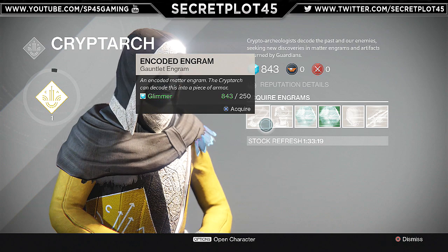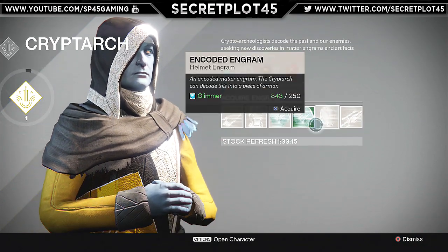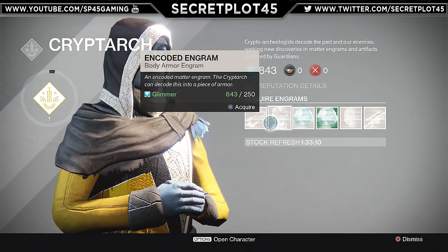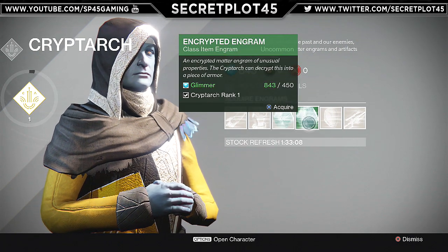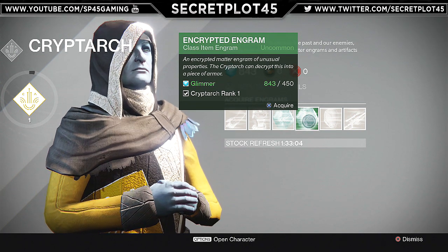He has a whole bunch of things called engrams. What they are is it's kind of like a random guess. Like if I go get one of these, they'll just give me like a random piece of armor. And the green ones are like better items. I'm going to just get this one so I can show you.